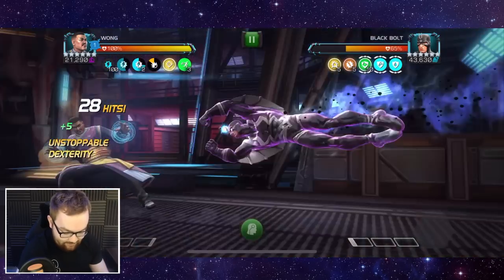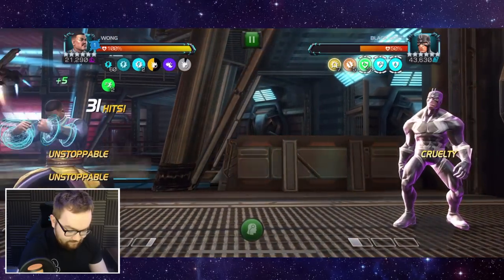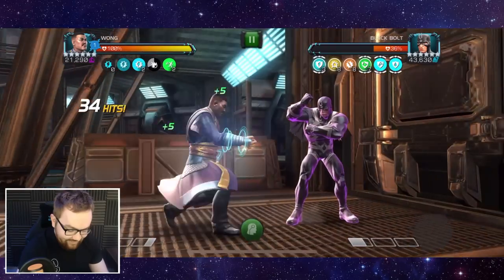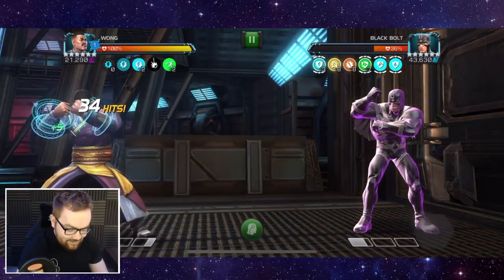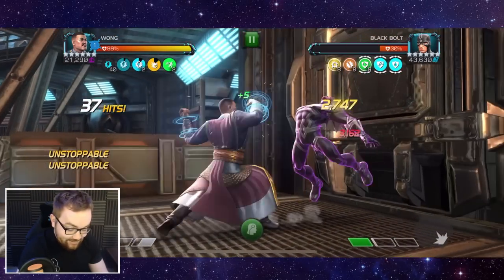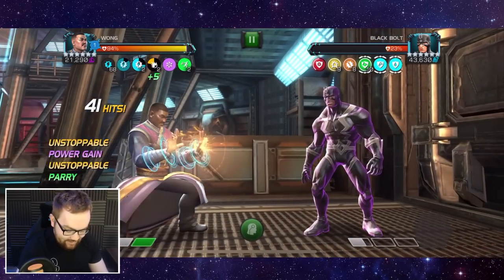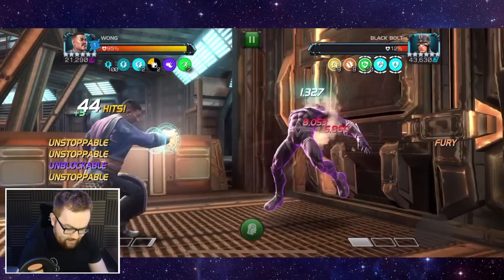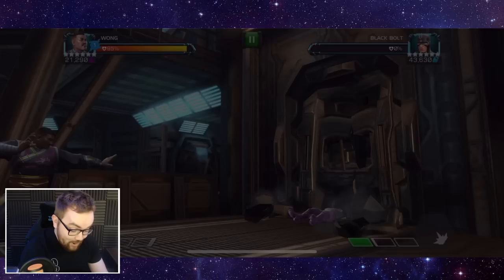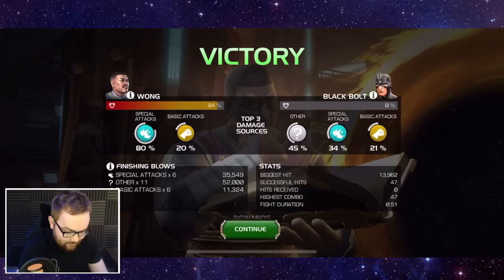Let's fire this off — charge this up and see if we can go straight in with an intercept here. I should have waited a little bit longer on the heavy attack and tried to intercept with that, because I just completely wasted that one. But his heavy attack unstoppable has a fairly short cooldown. You can see on a node like that where there's loads of buffs to take advantage of, you can just go ham on the special twos.